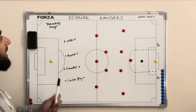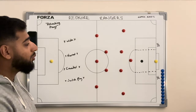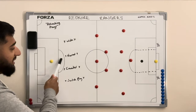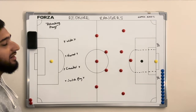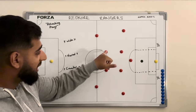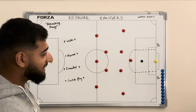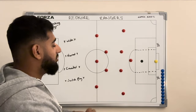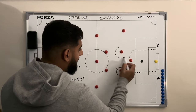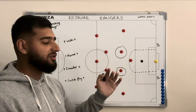Today we're going to be talking about attacking plays in a 3-2-2-3-1 box formation. We're going to be discussing how to attack from a wide aspect, narrow, counter, and a switch play. As you can see, we're set up here with our back line of three, our midfield box, our two wingers and our striker.